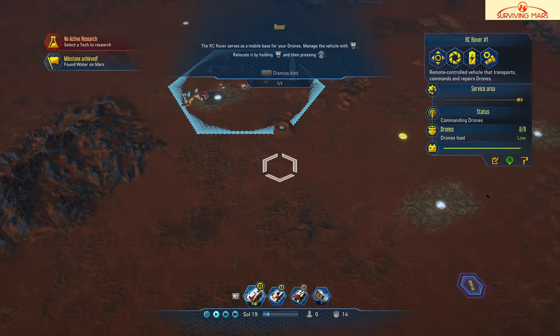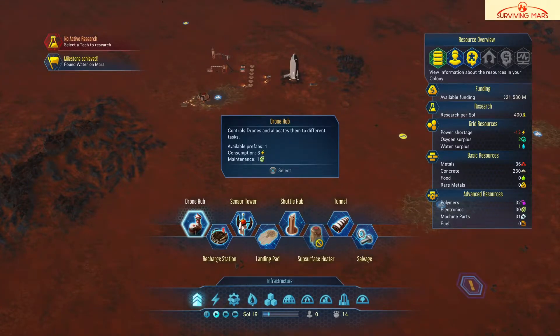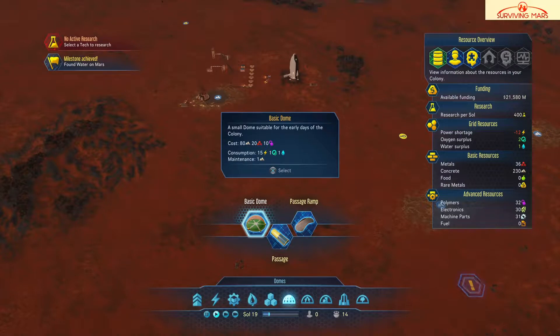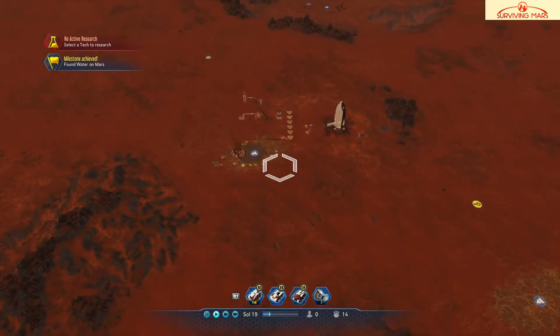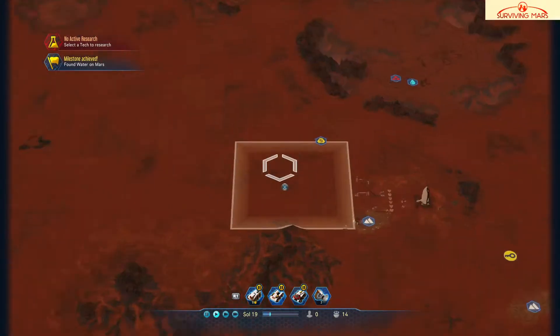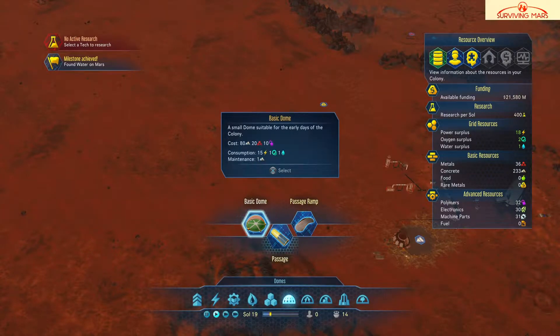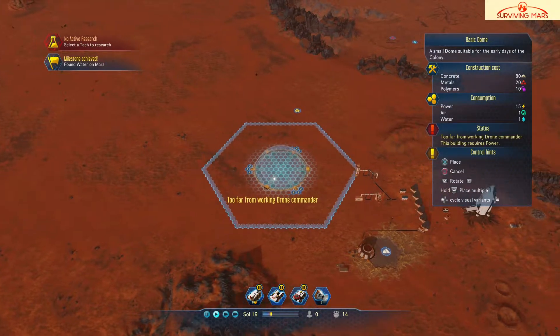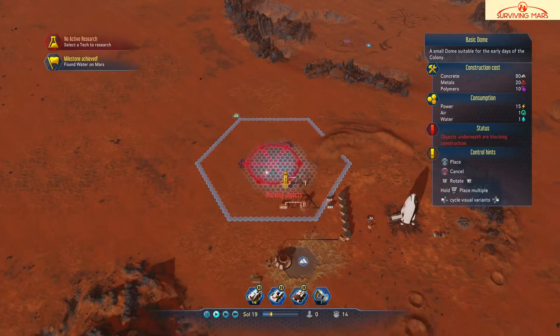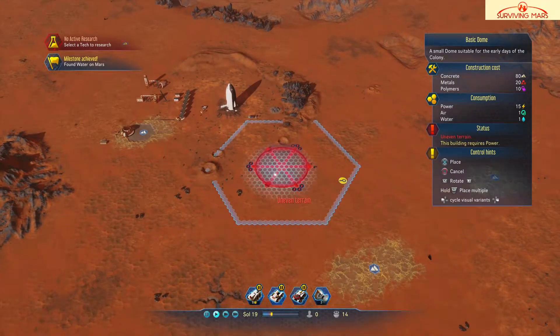There we are — dome. I think we should be ready to build this dome. But if I build it here, the water and oxygen are pretty far away. Why did I build the water and oxygen up there? I'm going to build it here because it's close to the water and oxygen. Let's go back. The build menu — basic dome, passenger ramp, passage. Blocking objects, too far from drone commander.